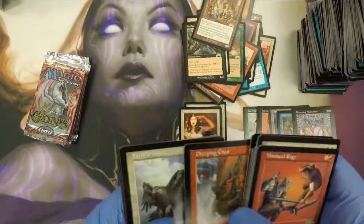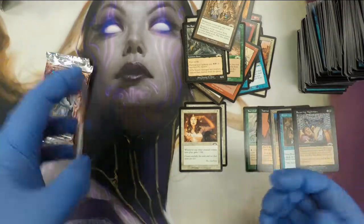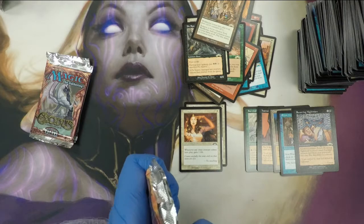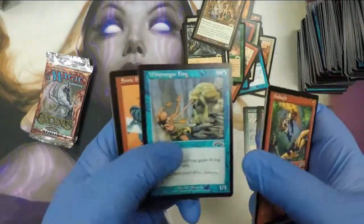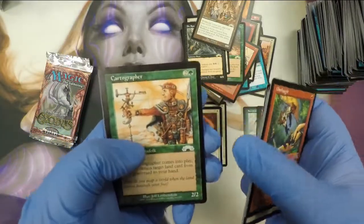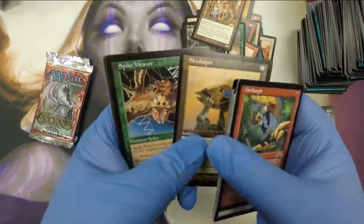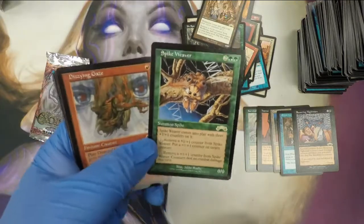Workhorse. I love the art on all these Saga sets and back — they're easily my favorite sets for the original art. But nowadays, everything's pretty bland compared to this stuff. There's good artists, don't get me wrong, but compared to this stuff, to me it's bland. Another Spike Weaver — I'll take a duplicate of that.